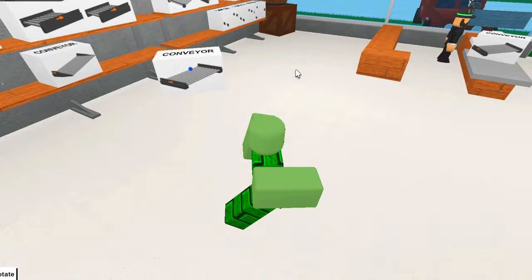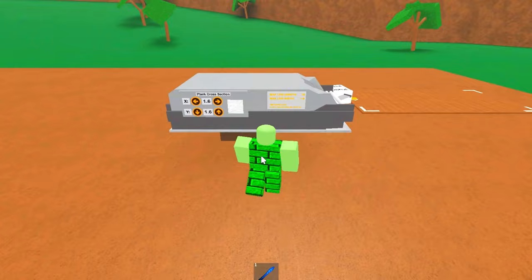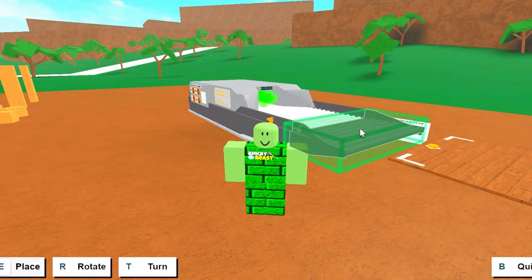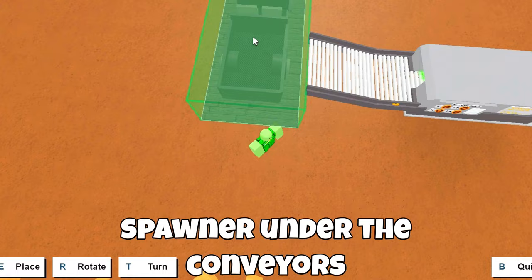It's very easy to build. Just place two wall blueprints like this, and place the sawmill on top of them — you can use any sawmill you want. Then place your straight conveyor and a funnel conveyor. And finally place another straight conveyor here, two tilted conveyors, and place your car spawner under the conveyors by rotating it.